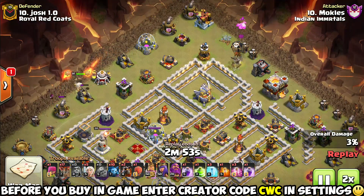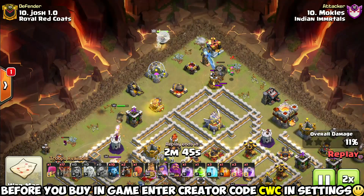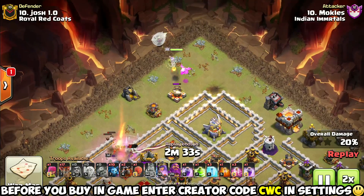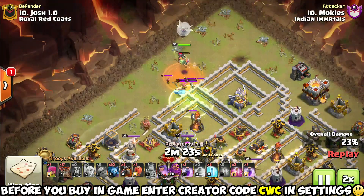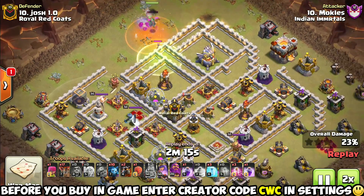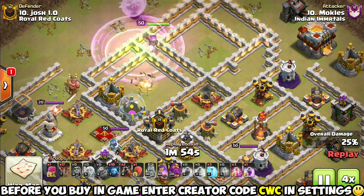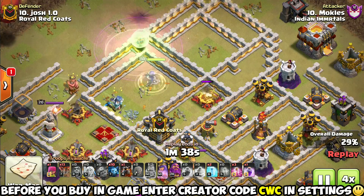As we play this last defense, it's time to tell you exactly where to find the base link to copy this base immediately. If you look in the description of this video — you might have to expand it, press the arrow, say 'see more info' — and scroll down to the very bottom. The very last thing on there will be the base link to copy this base immediately. This one's going to end up being another time fail, but hang in there because I'm going to be plugging you in with my war bases playlist in just a minute.